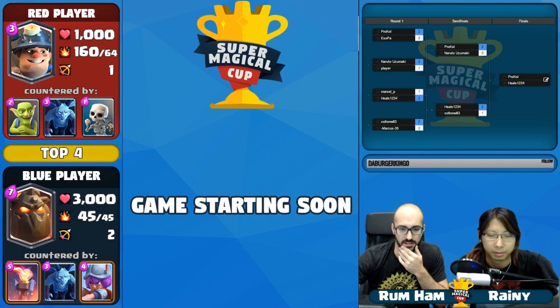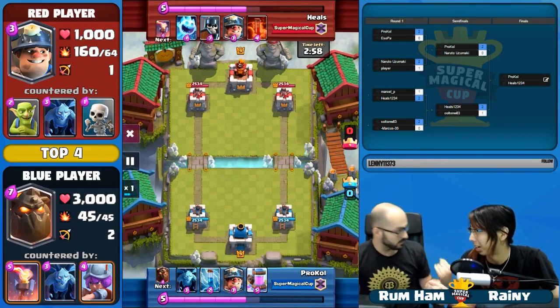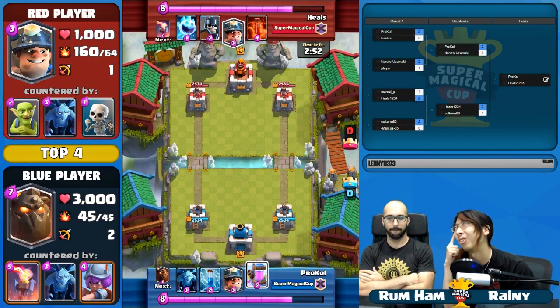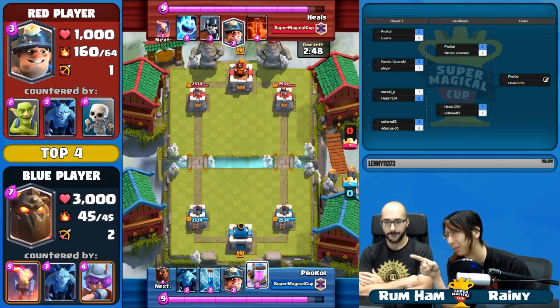If we were to go back and watch all of Pro Cole's games, the one card he preys on is the Bowler. How many Bowler decks has he come across where Bowler is kind of a dead play? It doesn't really do much against his deck. I feel like Pro Cole just correctly identified that there's going to be a lot of Bowler decks in the field today and is just slicing through them. Let's take a moment and think about last week's SMC: Giant Skeleton preying on the Giant Bowler decks, preying on Inferno Tower — and that deck won, that player won the championship. Now let's think about Pro Cole's deck: preying on Giant Bowler, preying on Inferno Tower, and he's winning the Super Magical Cup.